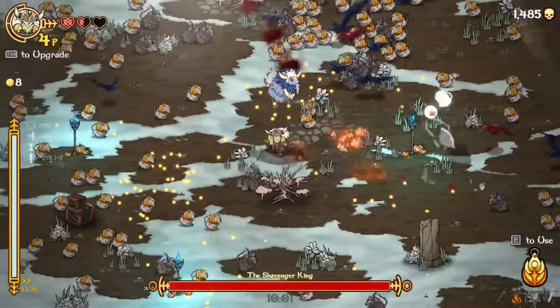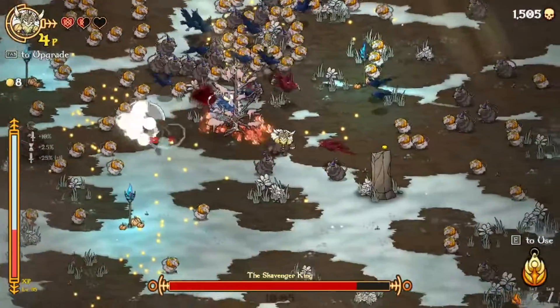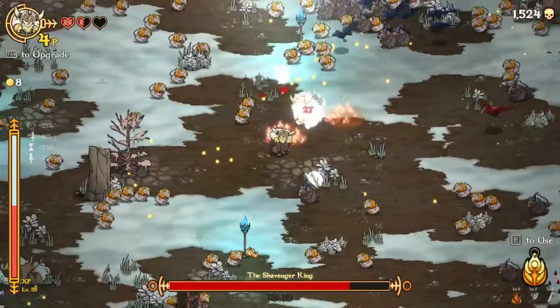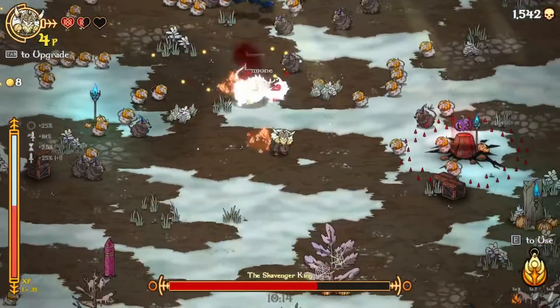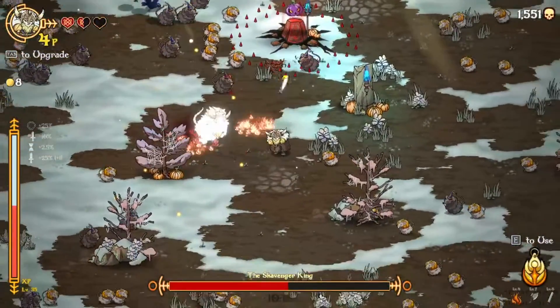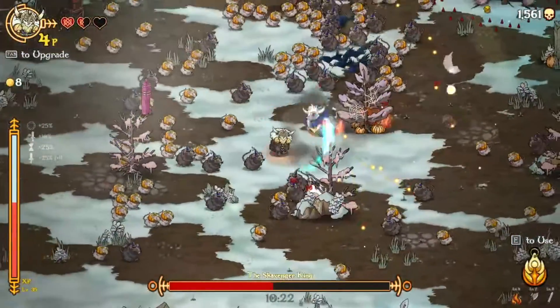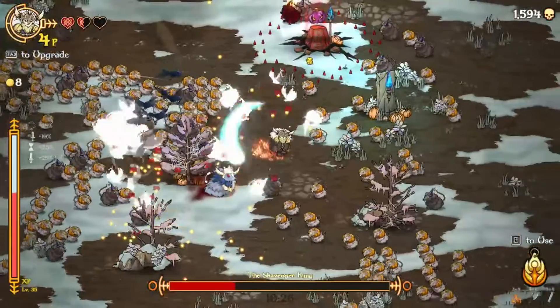I need a bit of cash — not going to help me much. Immune to flames — not fair. He still takes the damage. Oh, that's a new item! You can probably tell which ones are new items — if anything looks vaguely Halloween-y, it's probably a new item.